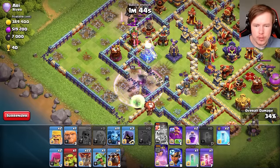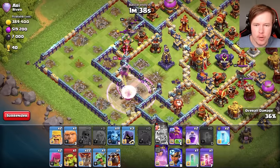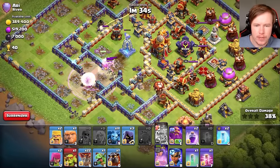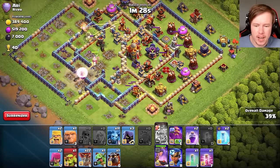Okay, we're learning. Eagle — do not target my healers, I know you want to. King, get rid of the multi-mortar and the scattershot — okay, we'll leave them both at 1 HP. I did not even realize how low my queen was. There's a poison tower next to this town hall also — all my healers will die.